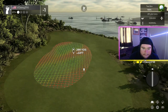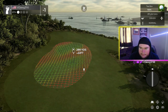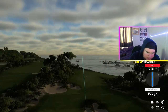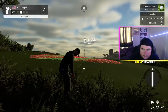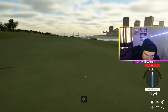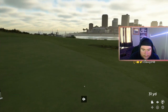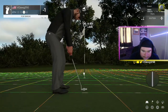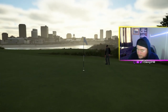Drivable par four here, up 22 — remember, every three feet is a yard in this game, so that's about 306. We can drive this. Yeah, why not — never mind, this could get very messy. Slow down please, stay — oh thank god. Pretty flat putt once you get over the first part. Get in! Two under through six. We'll take it.